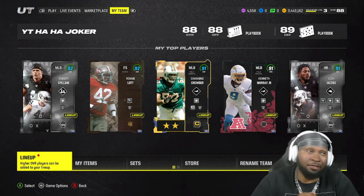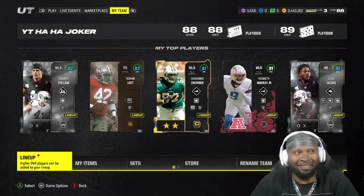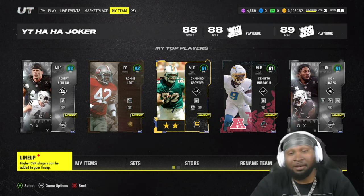Today, as you guys know, Team of the Week is officially out. What a surprise man, we got ourselves another Raider — Robert Spillane. Robert's playing out of his mind.